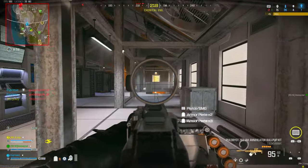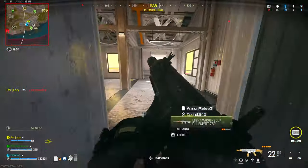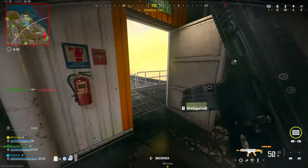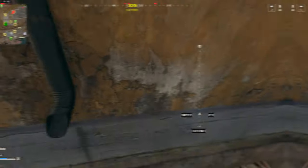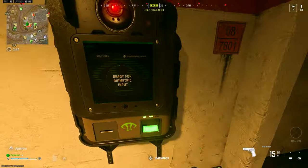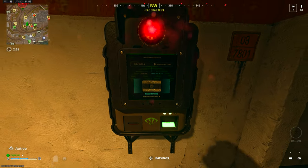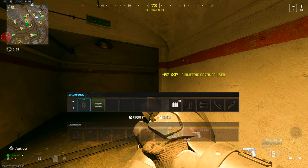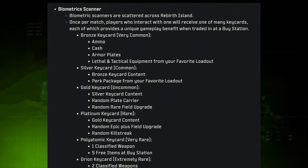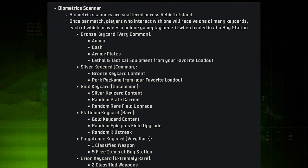The biometric scanners were added into Season 3 for Warzone with Rebirth Island's reintroduction. There are both functional reasons to use them and hidden things the game won't advertise to you. They offer a decent way to boost your gameplay experience — once per game, you interact with one and it gives you a key card of varying rarity. A bronze key card, the most common, gives you ammo, cash, armor plates, and lethal and tactical equipment from your loadout when redeemed at the buy station.